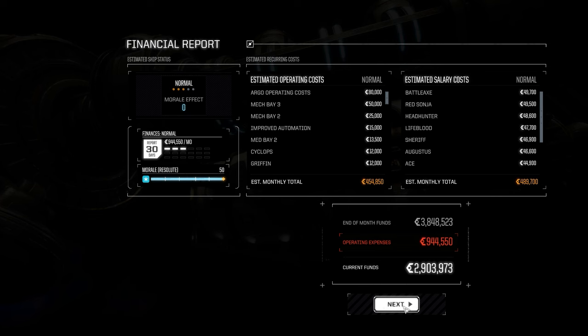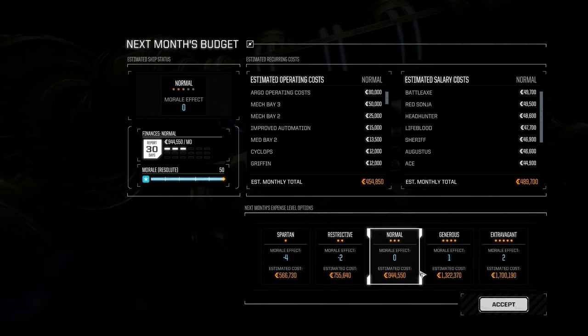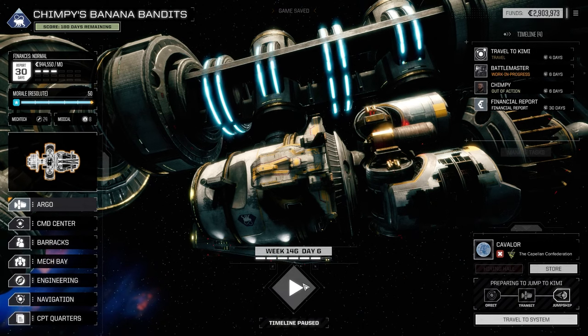We are nearly done here. We've got this campaign flashpoint, and then I think we've got one after that where we find the Dobrev or something like that. I have a new financial report for you, Commander. That's fine, we can afford all this. So far, so good.